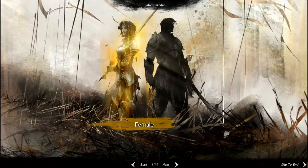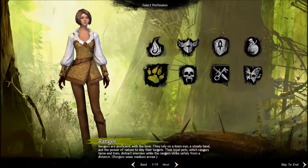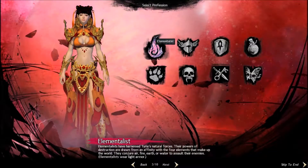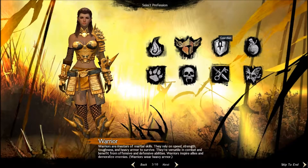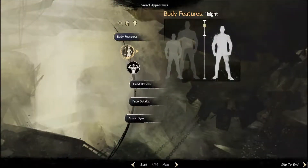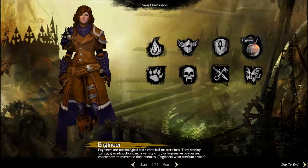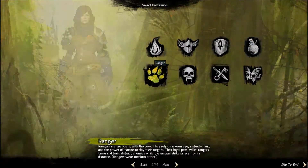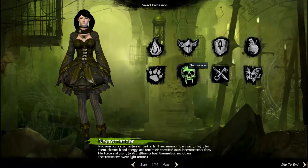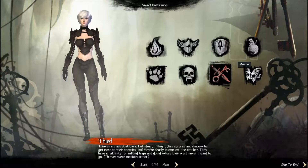This is where we can choose the different classes. You've got Elementalist, Warrior, Guardian, Engineer — and that was not meant to happen — okay, so that's the Engineer, Ranger, Necromancer, which I've already got a male version of so I shan't be doing that, a Thief, and a Mesmer.